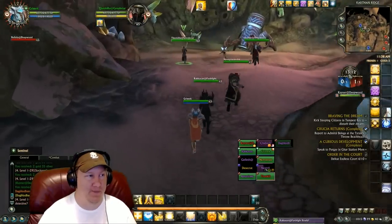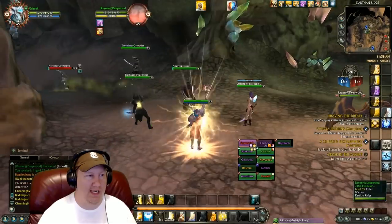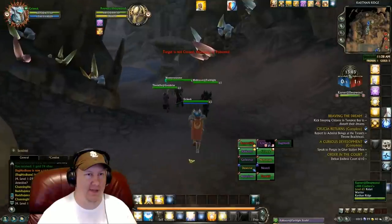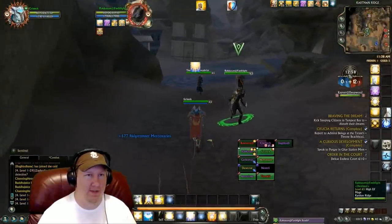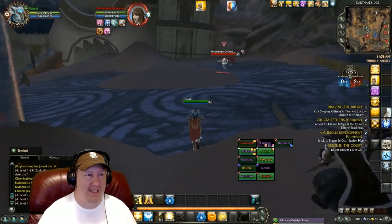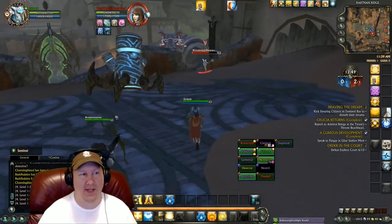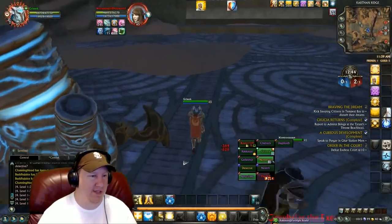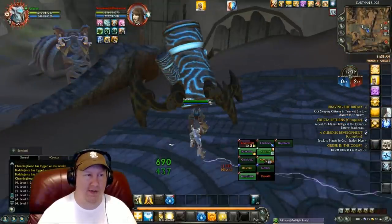One of our guys ran the stone up the left side and died over there, while we all went up the right side with the other stone. I guess he tried to sneak it around — a lot of times it does work. The enemies will all come over to our side to defend, but then the other guy is able to sneak around and cap the other side. Sometimes it works, sometimes it doesn't.